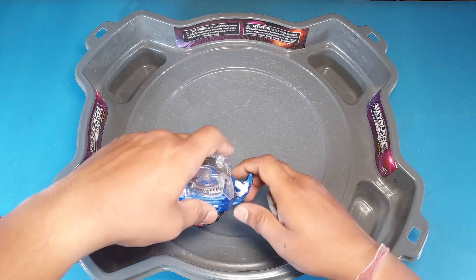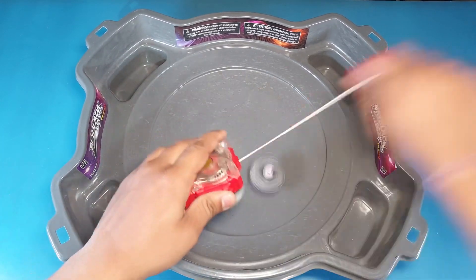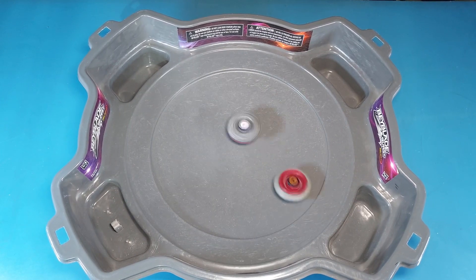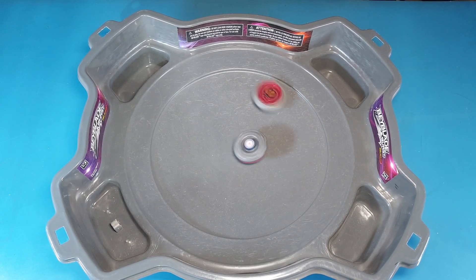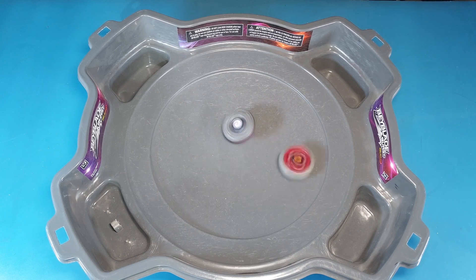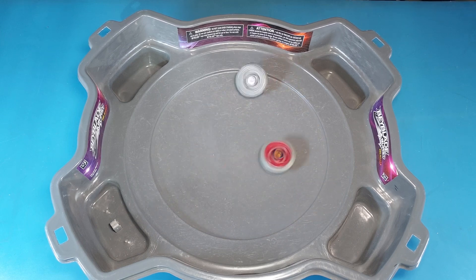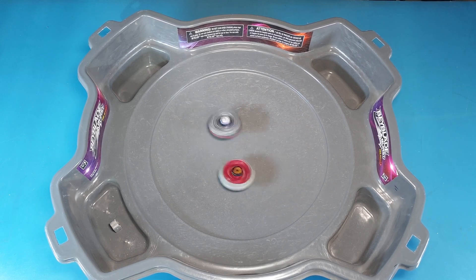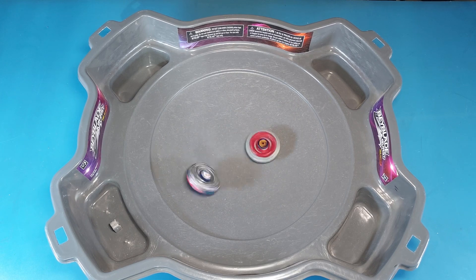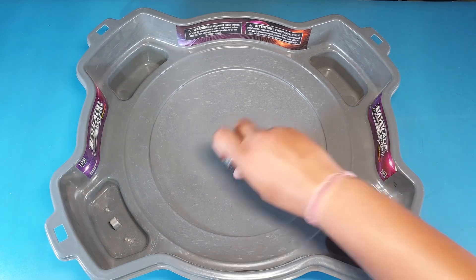For the second match, let's see how this goes. Score is still one-zero. Looks like L Drago is doing some sort of spin steal — let's see if it's going to be beneficial or not. L Drago is not looking good at all. And sadly, L Drago loses again — score is now two-zero.